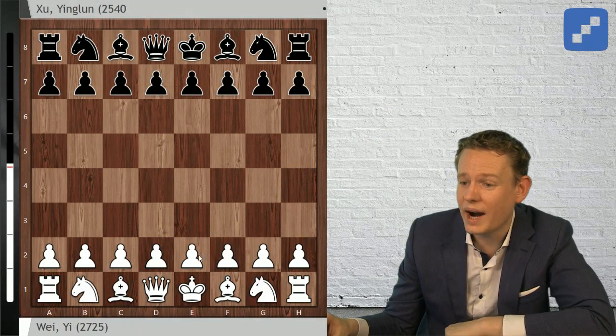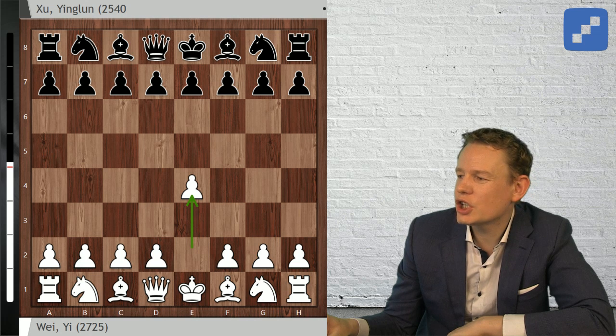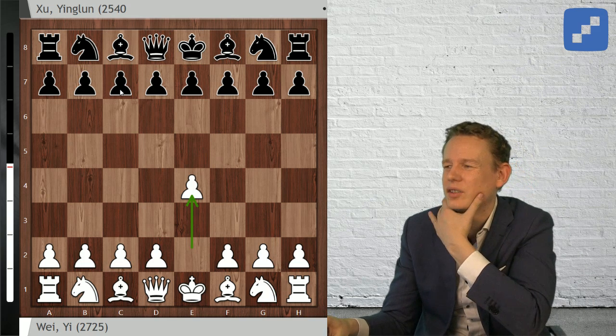What's up guys, this is Jan for Chess24. In this video we will have a look at a recent Wei Yi game played in the HD Bankmasters, which as far as I understand is an open tournament in China with lots of strong players. Wei Yi had an early setback where he got crushed, but in this game in round seven he gets to play his favorite opening - the Najdorf Sicilian with the white pieces. His opponent Yu Jinglun from China is one of the world's strongest untitled players, rated 2540.